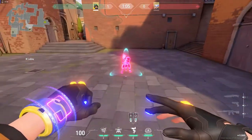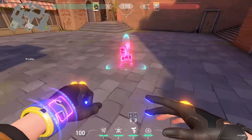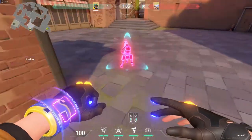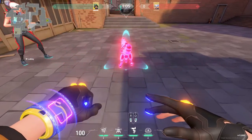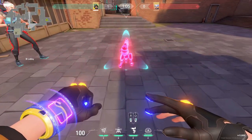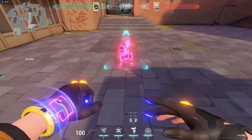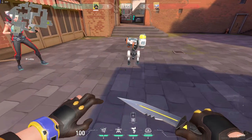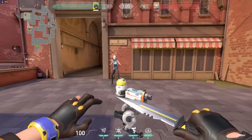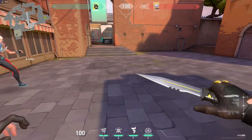Now let's try the Turret. Notably, Killjoy's turret covers a 180-degree semicircle from the direction you're facing when you place it. So facing this way it can see the bot, and slightly to the left it can still see the bot because of the range. But if you step just slightly outside that arc — even though it looks close — the turret actually can't see the target. If you hold E you can recall it at any time.